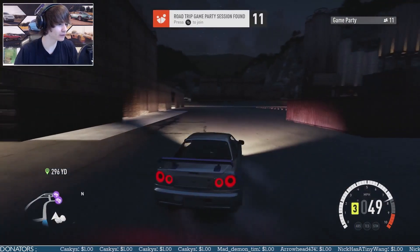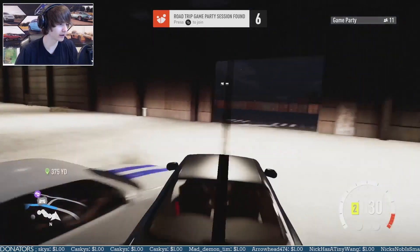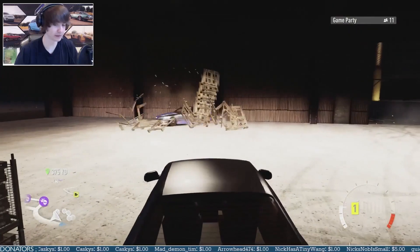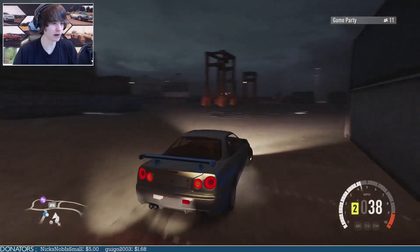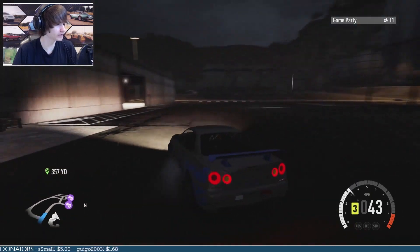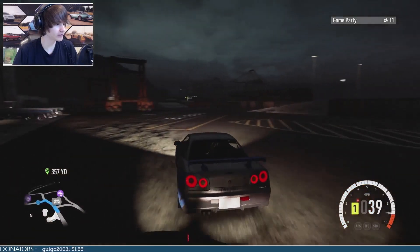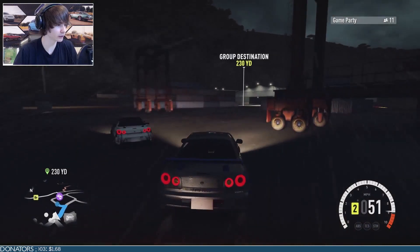If you haven't seen this particular drift line yet, this is basically it — we did it in the last open lobby. You're supposed to come through the building. The Skyline — when I built it, I did a proper drift build of it a little while ago when the game first came out. It's sort of the same thing. I just don't know what it is about it. I know Tom can drift it very well, but for me I just can't.